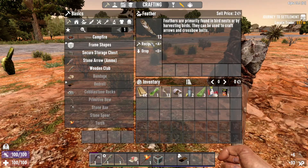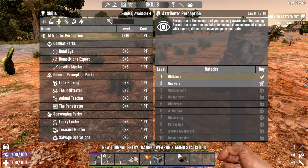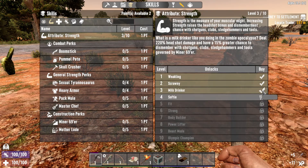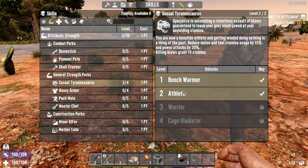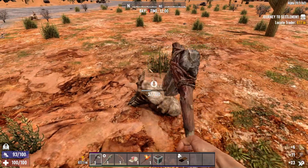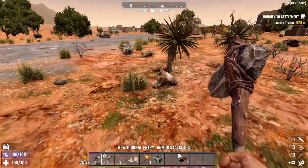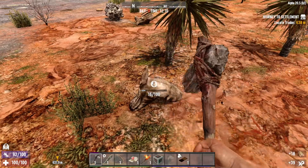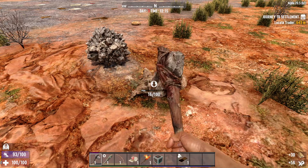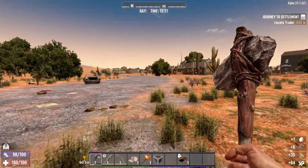Let's get some more arrows crafted and spend our skill points. 2 points in strength, 2 points in Sexual Tyrannosaurus. Next point we'll go into Pummel Pete, because that's where I'm most comfortable. In a challenge I'm going to take every advantage I can. I realize I'm going away from the trader, but I really don't want to start there.